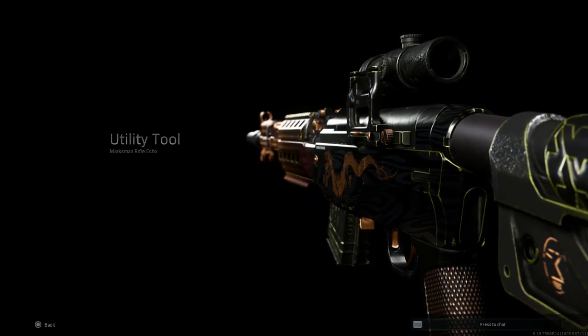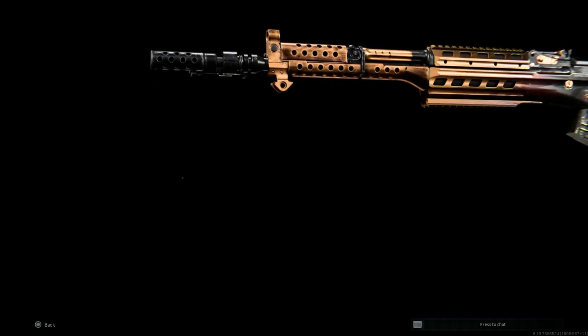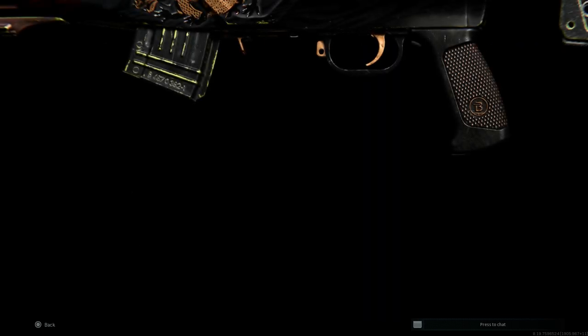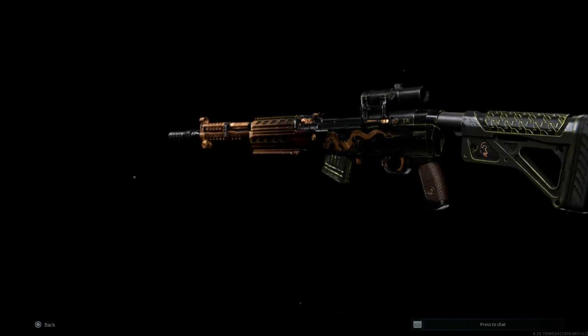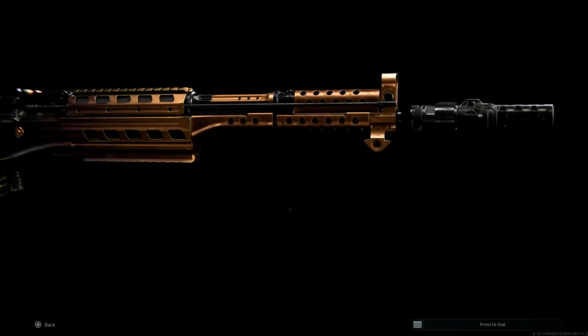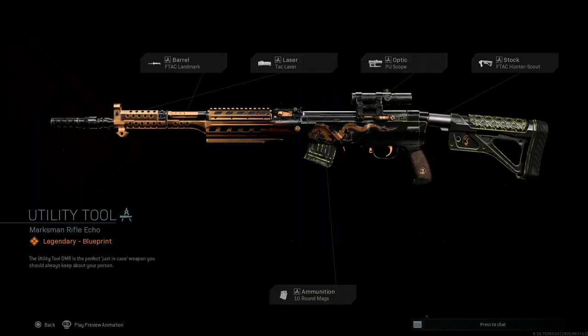Welcome back to our blueprint weapon series. Today we'll be covering the utility tool blueprint for the SKS, which you unlock at tier 100 of the battle pass. We'll go through the attachments, compare it to a regular SKS with the same attachments, look at the recoil in game, and see how it handles against bots.